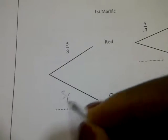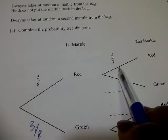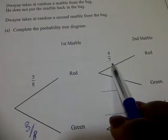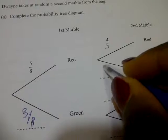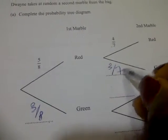So this would be 3 over 8 and 3 over 8 for green. Now for red — if he took one red and didn't put it back, the probability of red would be 4 over 7. Then if green: the new probability of green is 3 over 7, because the denominator becomes 7 since he didn't put it back.